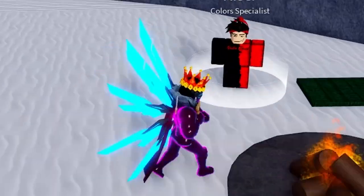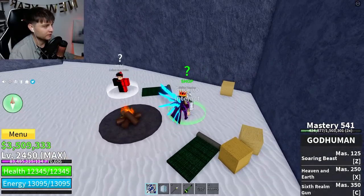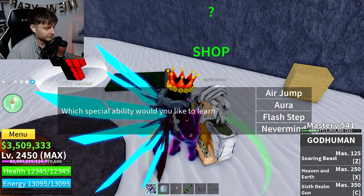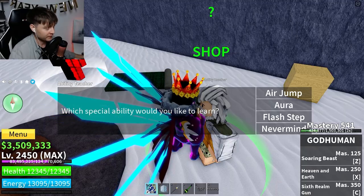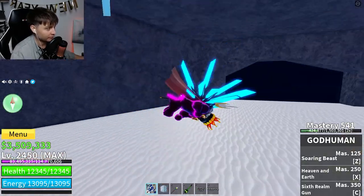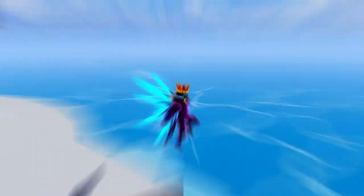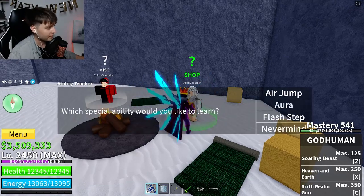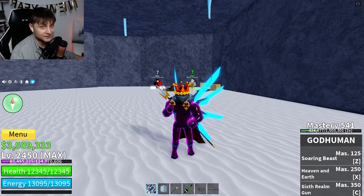You'll see the Color Specialist and the Ability Teacher. We need the Ability Teacher - he can teach you Air Jump, Aura, and Flash Step. You need all of these things. Without Air Jump you can't do double, triple, or quadruple jumps, so you definitely need it. Next you need Aura - this pink Aura is the final stage.